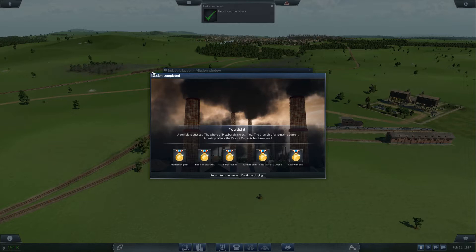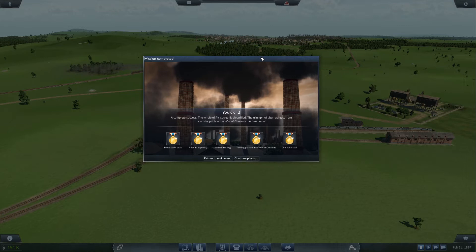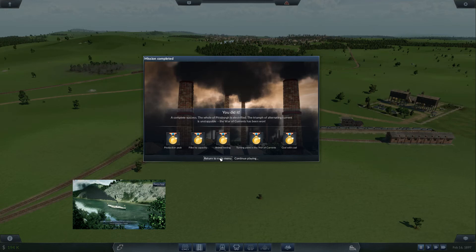That got us the final metal — complete success! The whole of Pittsburgh is a-ba-da, the triumph of alternating current is unstoppable, the war of currents has been won. There it is — the true mission complete for mission two, just a little quick update with coal. Thanks for tuning in, I'll see y'all next time — we've got mission three on the way, so stay tuned.